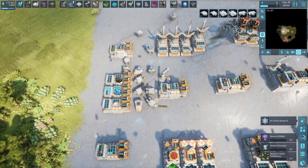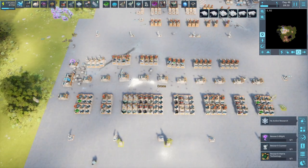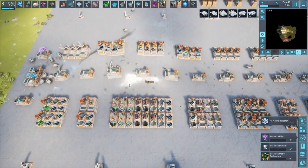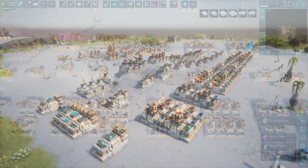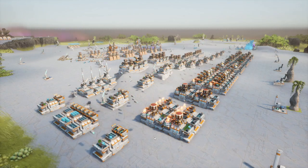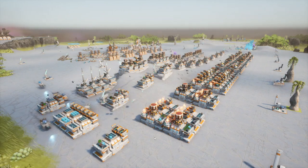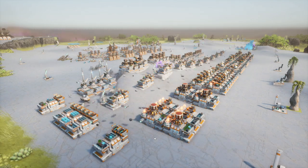The robots now actually only have two functions: bringing raw resources to the bus, and supplying buildings and components to wherever I'm trying to build something new. The entire production chain as well as the entire mall is being built completely automated. Look at the poor little robots — they're so bored, they have nothing to do anymore. I do think this is by far the best way to optimize your entire base. These drones don't need any steering after you put them down — they take care of everything. I hope you find this useful; if you have any questions, put them in the comments. I hope to catch you in the next one.